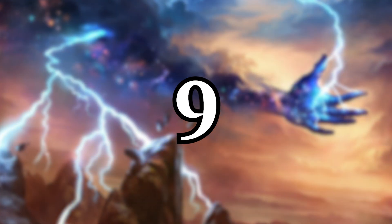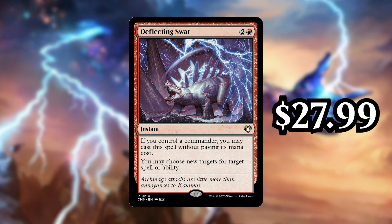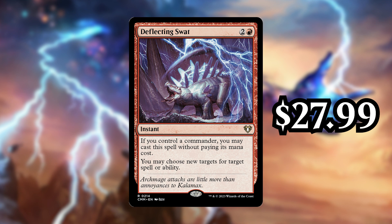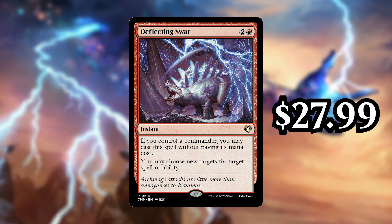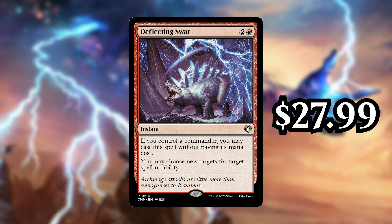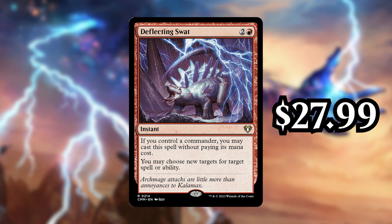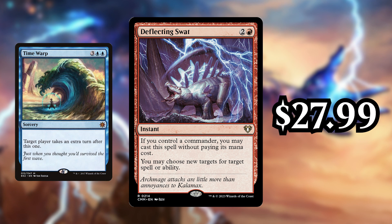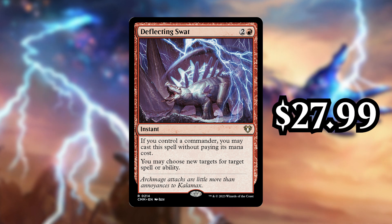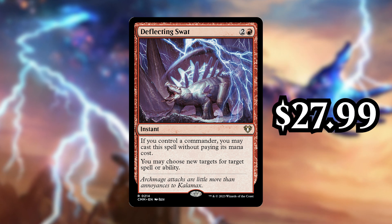Next up, number 9 is Deflecting Swat, also going for $27.99. This is just like Fierce Guardianship — it's a 3-cost red instant, and if you control your Commander, you can cast it without paying its mana cost, but it lets you choose new targets for target spell or ability. It's really powerful as it can save your Commander or any of your important pieces for absolutely no mana, but it can also screw up your opponents. If they have a spell that says Target Player Takes an Extra Turn, well, you can make that be you.